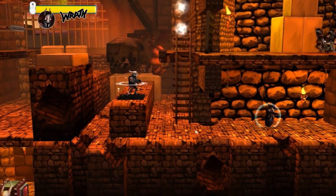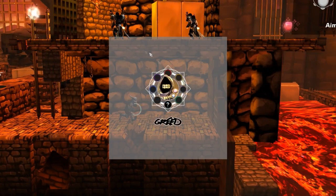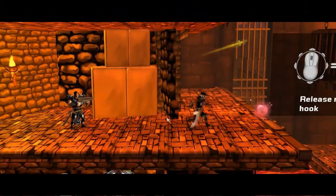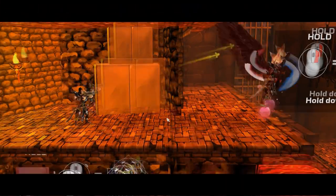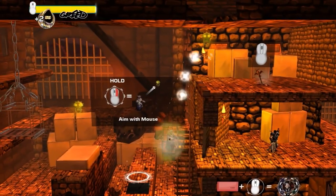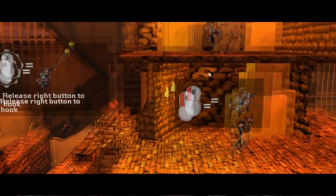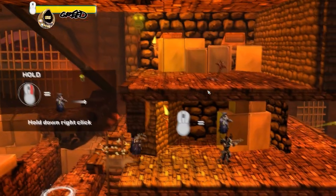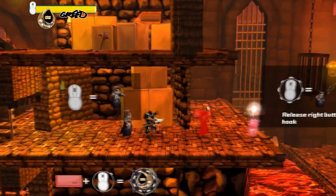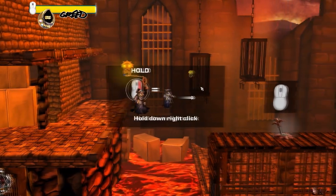Right here we're going to unlock one of our heroes. We just got Greed. Greed is one of the sins, and the shortcut is number three for me. You've got demons and angels fighting right now. Greed's special ability is that you can actually hook onto stuff. Let's go ahead and hook onto this and fly over here.